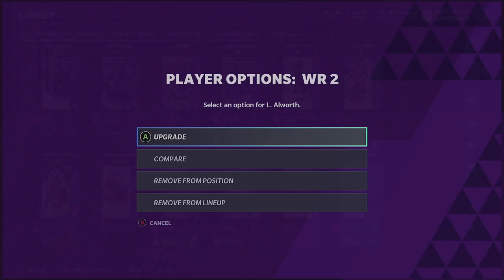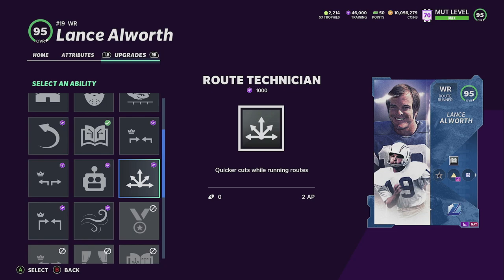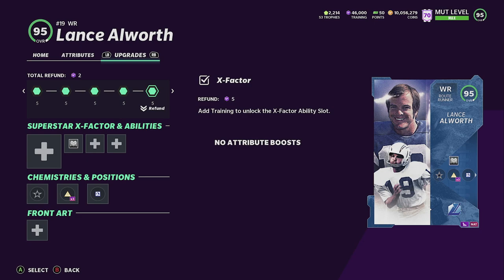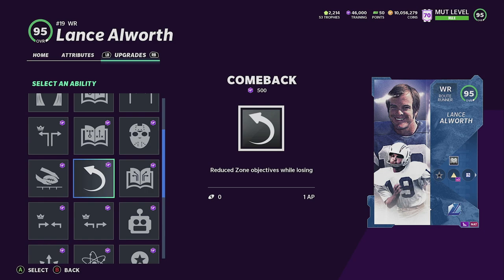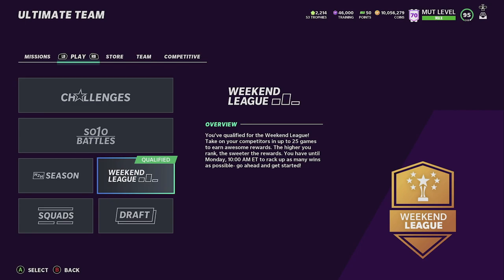We got Slot Apprentice on Lance Alworth. He gets Route Technician on his first upgrade — that's 2 AP. Slot-O-Matic is 3 AP. In my opinion, Slot Apprentice is the best unless you have a Hot Rod master quarterback. You can also pick Route Technician to counter one-step-ahead abilities. He is a Route Runner archetype, which is really nice — probably the best archetype in the game right now.